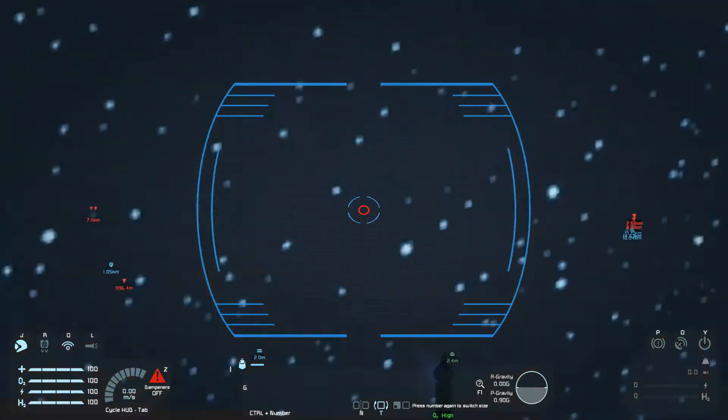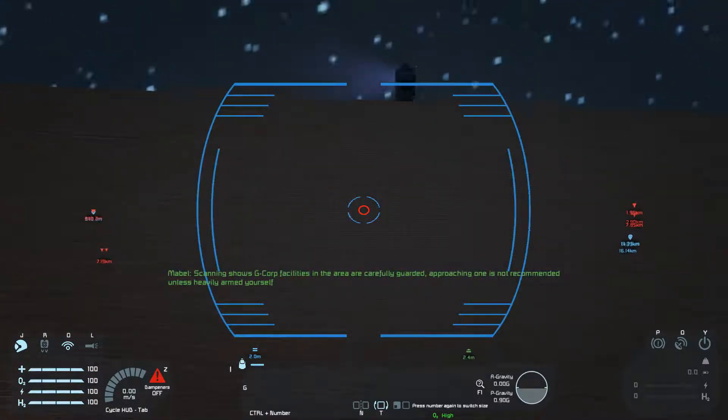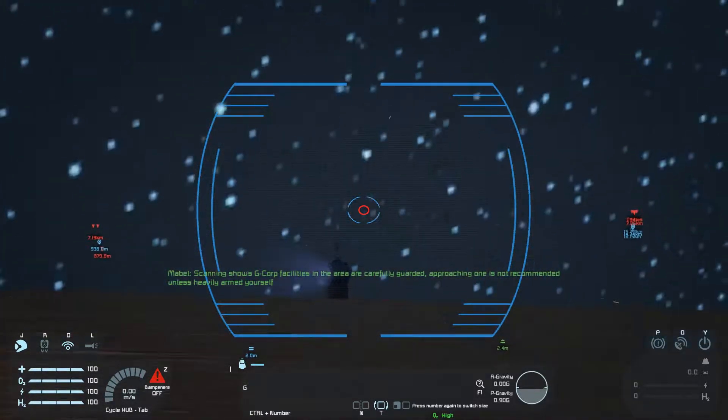I build at least one thruster in every direction. We might want to slow down — I see a turret. Okay, coming to a stop. Oh, it's shooting.